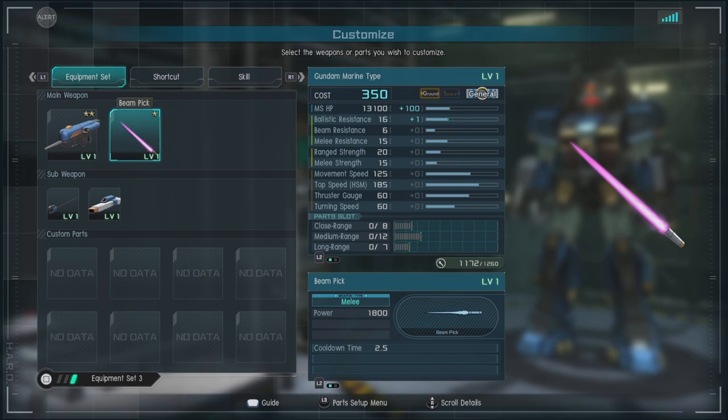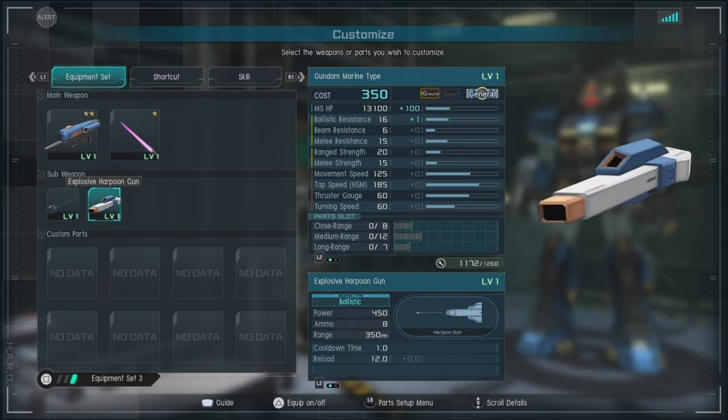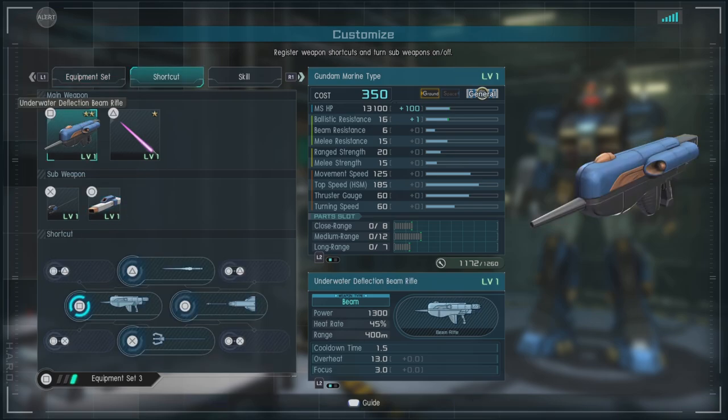It has the Beam Pick, which is a very, very small beam dagger. It can be a bit deceptive, especially when you're used to normal Federation downswings — you'll trip over it a little bit. We have the Hand Anchor, which is effectively the Guff Custom's Heat Rod — performs about the same, does exactly the same thing, with decent range and damage. Then we have the Explosive Harpoon Gun, where you fire decent-damaging explosives with a very small radius of effect — little harpoons at people. It can be great for adding damage or messing somebody up.